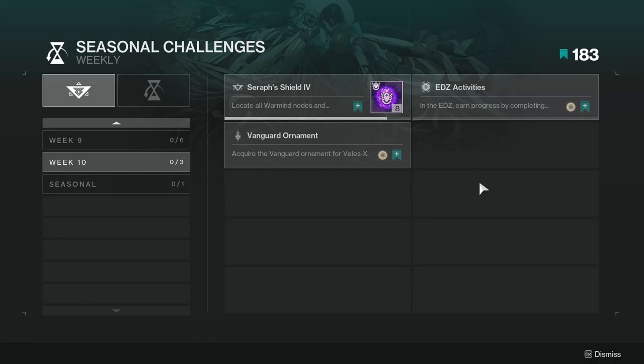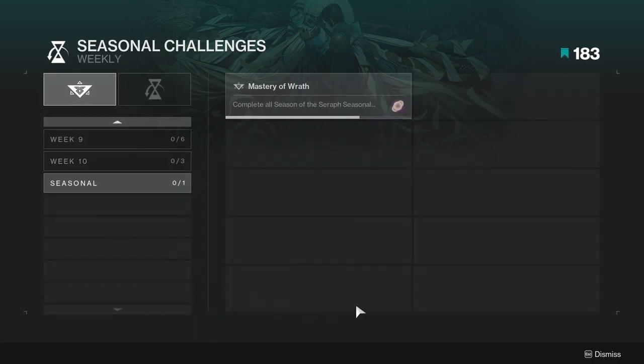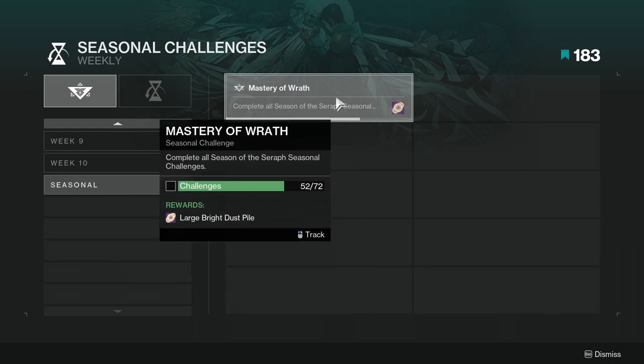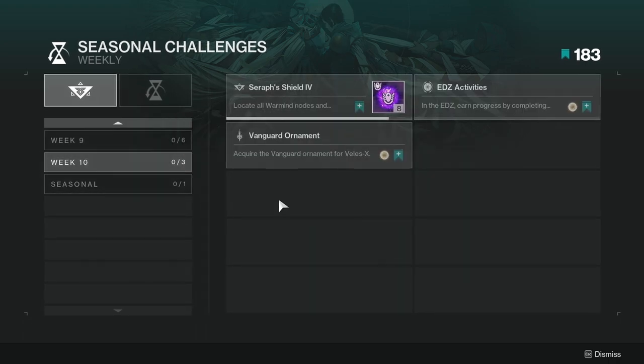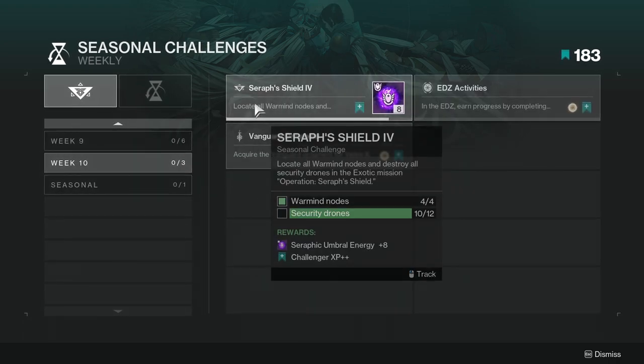For today we're going to be looking at the seasonal challenges for week 10. This is the last week of the seasonal challenges — there will be no more next week. Week 10 is the last one we usually get. These are the challenges you have to complete in order to get the Mastery of Wrath, which is very beneficial considering you get like 3,000 bright dust.